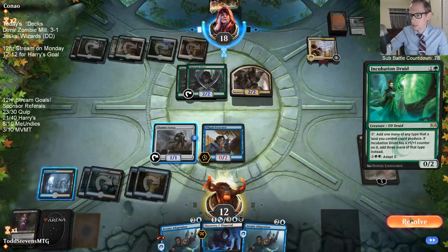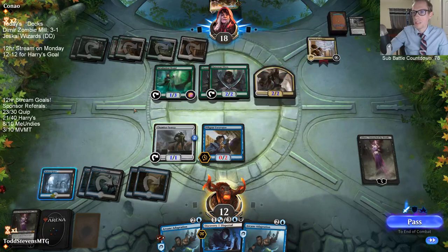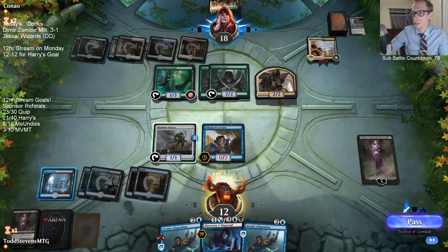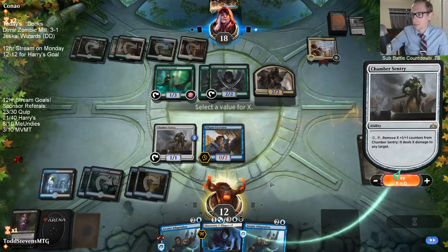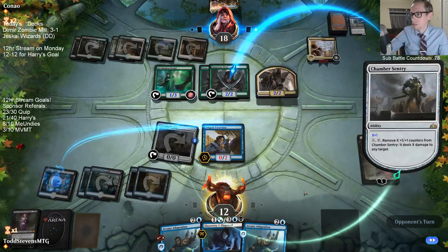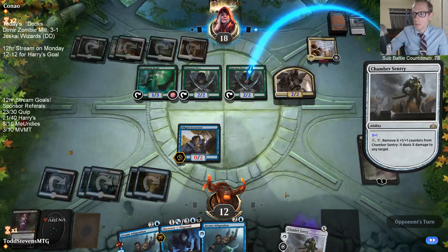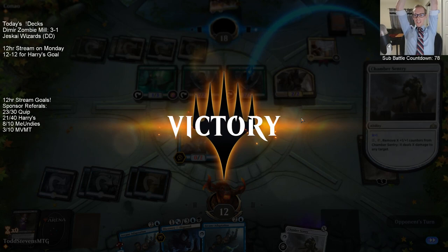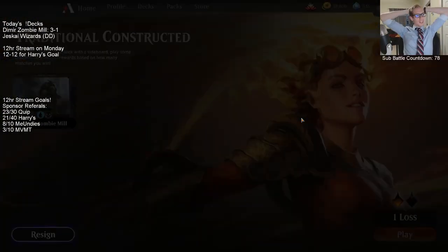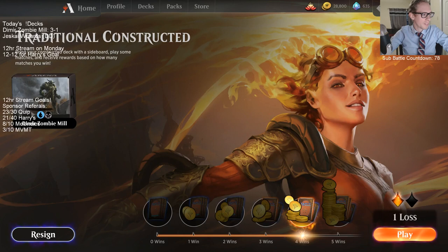They're just letting me win — if they'd just held up the Ethereal Absolution trigger instead of playing Incubation Druid. There we go — we play the Arcane Adaptation, our opponent knows about it, and we go infinite again! Dimir Zombie Mill — we are comboing everybody. Four and one! We are at the final boss.